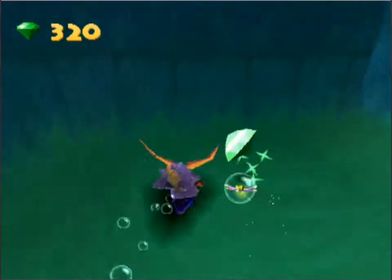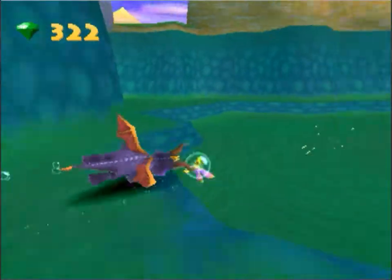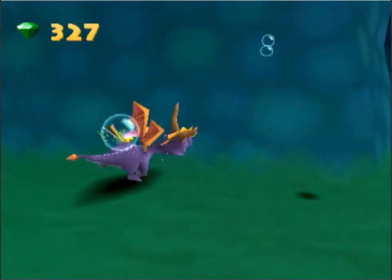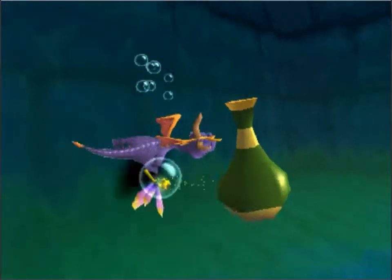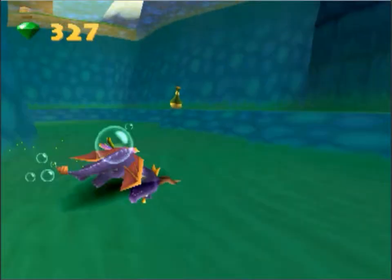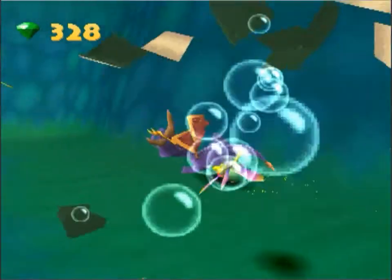There shouldn't be any backtracking at the start of the game, just so long as you've got Sheila. There are a few levels which you need to come back to in the future. Molten Crater being one of them. I think that's just about it.